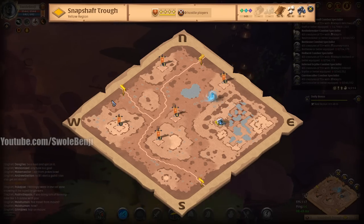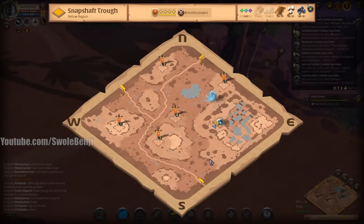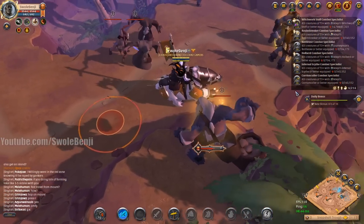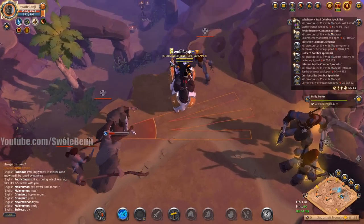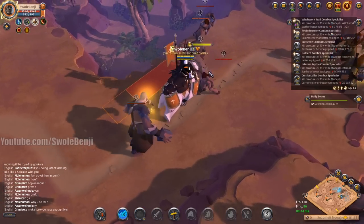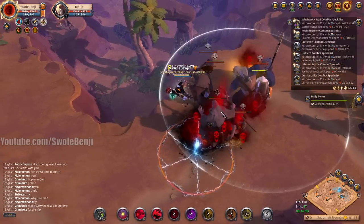This place is usually not a good place to go because of other players, but right now it's kind of dead. I'm going to pull these guys first — oh, that guy's glowing! Let's get him in the middle. There we go, they're all grouped up. I should be able to handle this, maybe.